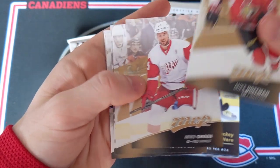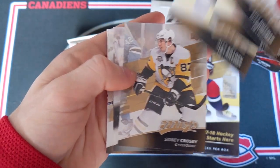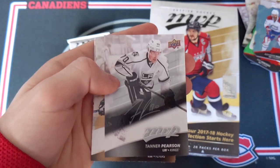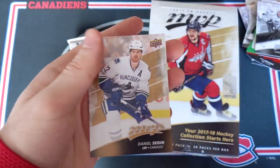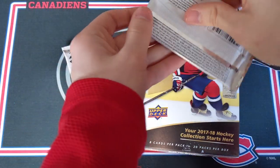Next pack: Mike Hoffman, Green, Killorn, Sidney Crosby, Tanner Pearson is a silver script. Wayne Simmonds, John Gibson, and Daniel Sedin. Two to go.